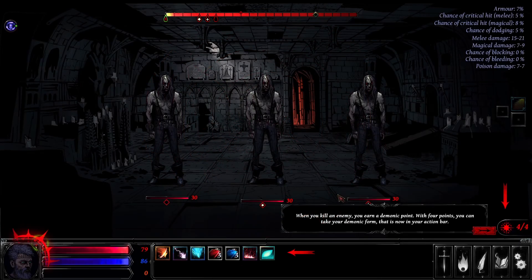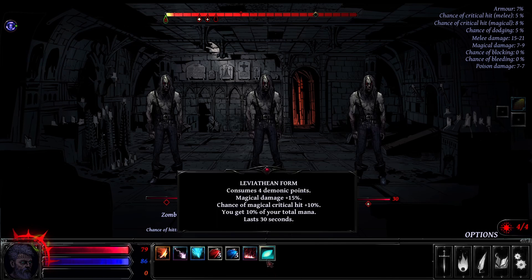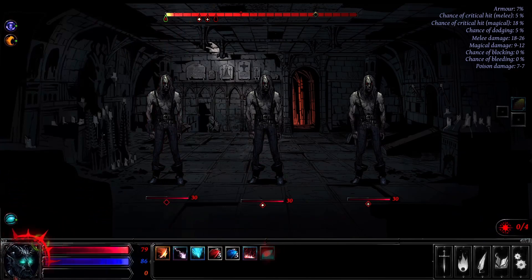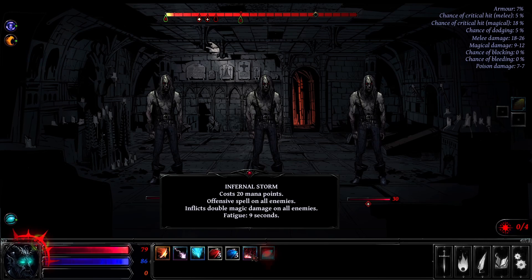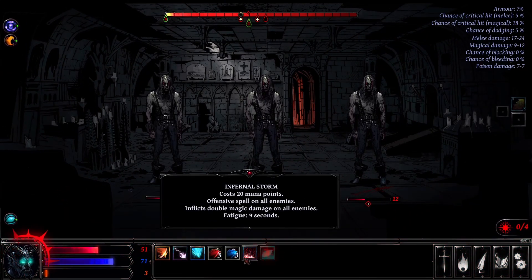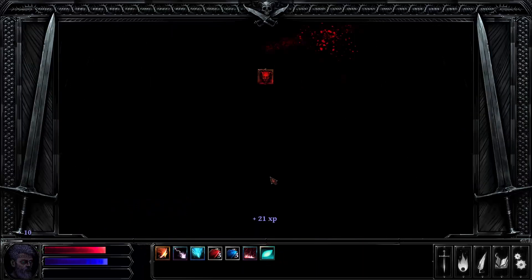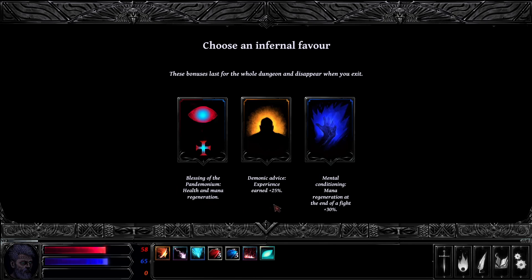We have three zombies. When you kill an enemy you earn a demonic point - with four points you can take your demonic form, which is now in your action bar. We have Leviathan Form which consumes 4 demonic points: magic damage plus 15%, chance of critical hit with magic plus 10%, and you get 10% of your total mana back, lasting 30 seconds. Let's go and try it out - demon form! Then Infernal Storm. That was pretty good. We're taking a beating so let's smash again with the storm to end the fight - it's a lot of mana but probably worth it. Victory! Experience plus 25%, health and mana regen for the dungeon.